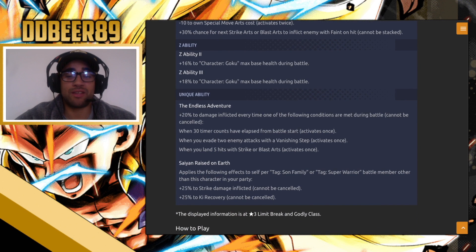If you play a super warrior team he will fit on that. He has a unique ability called The Endless Adventure: plus 20 damage inflicted every time one of the following conditions are met — it cannot be cancelled. Conditions: when 30 time counts have elapsed from the start of battle (active once), when you evade two enemy attacks with vanishing steps, and when you land five hits with a blast or strike attack (active once).